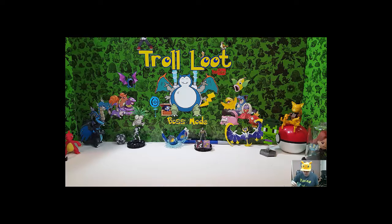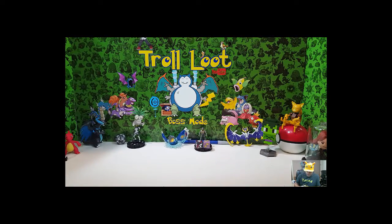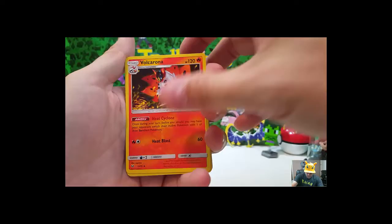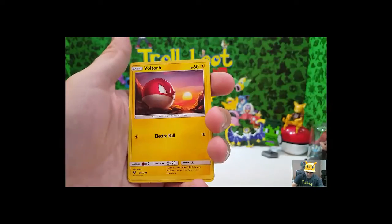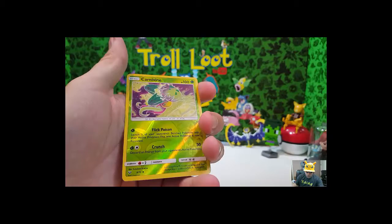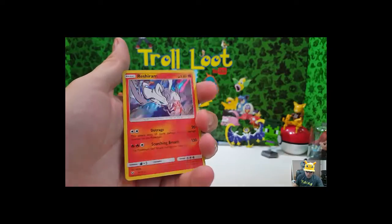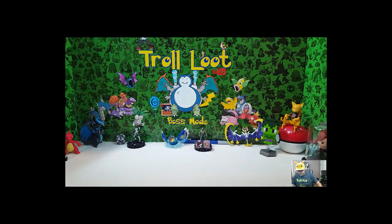We're just gonna keep that positive energy going, because positive energy is the only energy worth having — unless you have Fire Energy. There we go. Leopard — a lot of the same stuff we've gotten — Breloom, Voltorb, Litten, Perillion, Zorua, reverse holo Carnivine — got a Carnivine non-reverse holo earlier. And Reshiram! Reshiram — did I say that right? Holo, holo. A lot of holos, let's go!